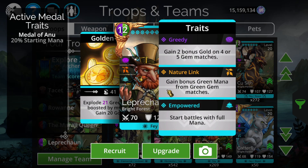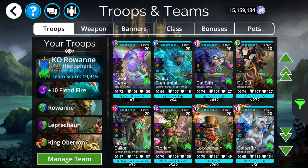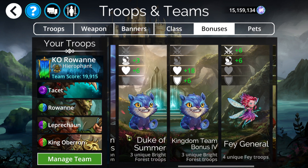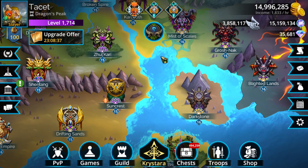One thing that's pretty nice is that Leprechaun is also a Fey. Even though he doesn't need this for mana, what you can use it for is a team bonus. You can actually get a lot of additional stats this way. With this kind of synergy - like a standard Rowane team made into a King Auberon team structured around Rowane - look at all the extra stats we're getting: six additional attack, nine additional magic, six additional armor, and 24 HP. The magic and armor are pretty useful as far as overall damage output.